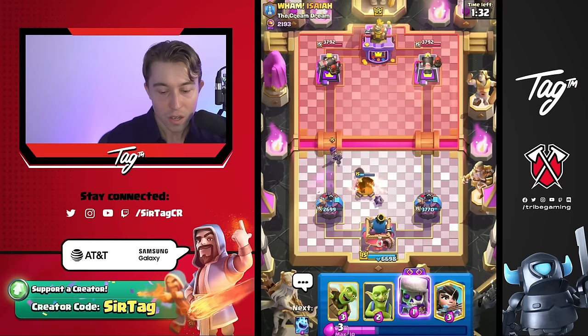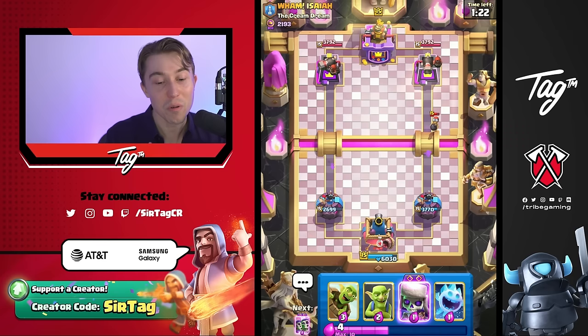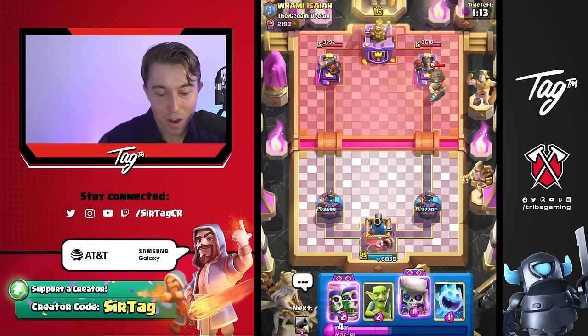He's a top-ranked player with a super fast cycle, and definitely a matchup that would be rather scary for us if we don't play perfect. This is what we wanted — we wanted to get him in a situation where he's forced to log on top of the Goblin Barrel. I'm going to go for a Fire Spirit and miss it. Let's go! That's some nice damage.